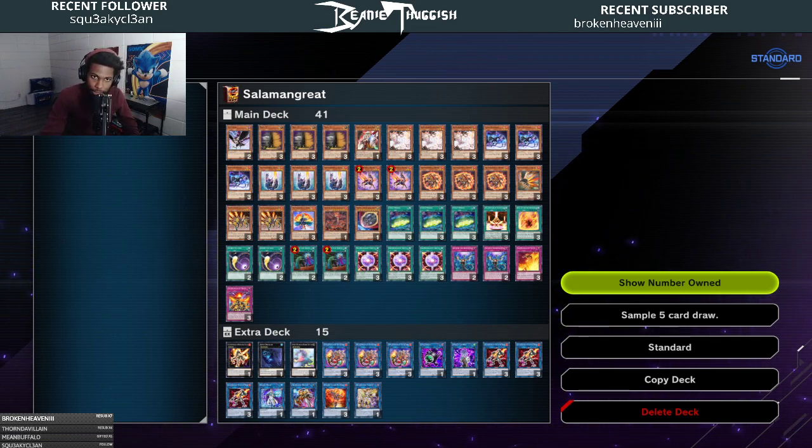We started over, ran through the tutorials — the few that give you some credits — and we decided to make Salamangreat. We made it via Structure Decks and Master Packs, with about 3,000 Gems. You get those Gems basically for free just by finishing the tutorial, plus 1,500 Gems you spend on the starter deck. So this is roughly 3,500 Gems worth of a fresh Master Duel account.